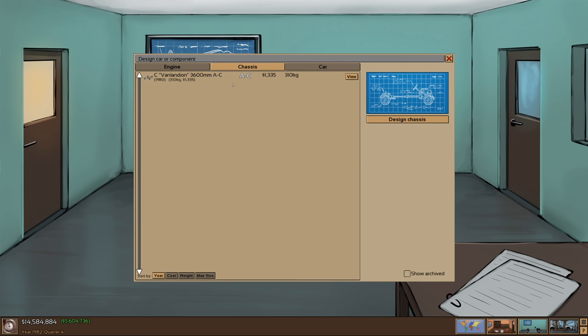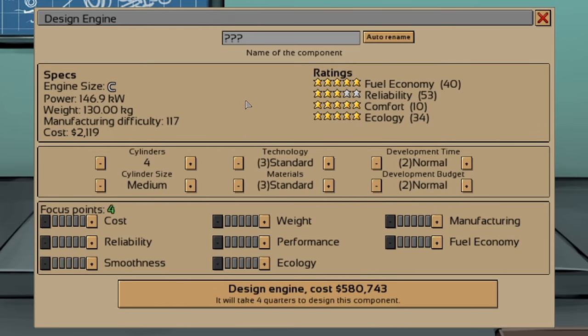You'll notice that our van chassis — currently 1980s — can only take A to C engines. So if I'm going to design a new engine, I've got to be careful to leave it in the C category. If I make it a V6 or six-cylinder it'll be above that category and won't fit in that drivetrain. So let's make a V8, but we're also going to need to make a chassis to match that. We'll try to be cutting edge with this technology — it'll be really expensive, but it'll give us hopefully the longevity we need to bring an 80s van into the 2000s. We'll put a little into reliability and a little more into cost to bring that down.